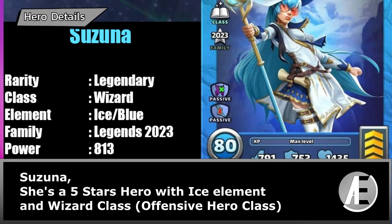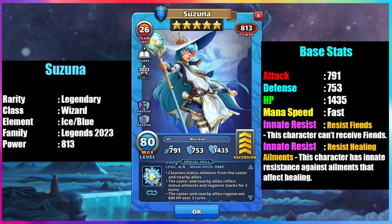Suzuna is a 5-star hero with ice element and wizard class, offensive hero class.